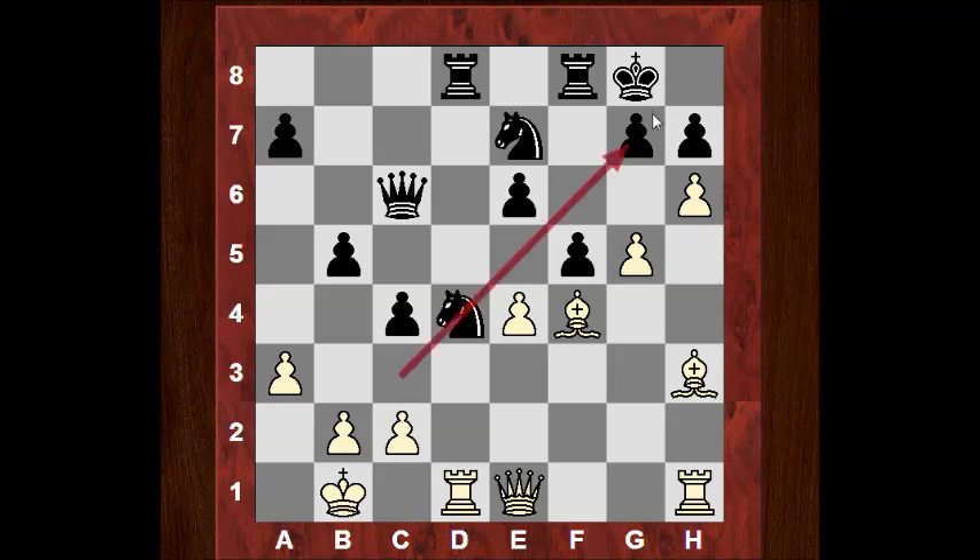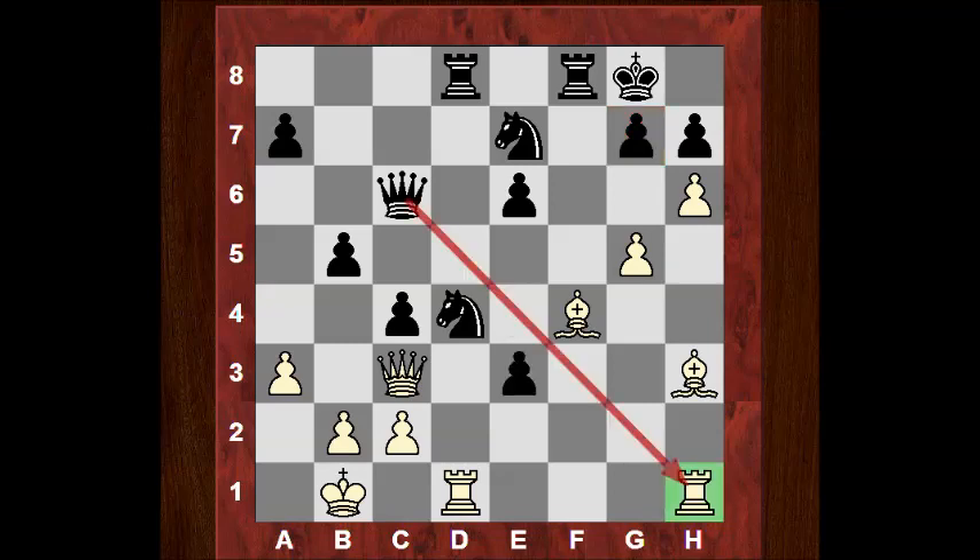He's sacrificed on d4 to really make this diagonal more sensitive. He's really set up the scenario for it with Qc3. Technically there might have been — if Nf5 apparently this might not have been totally winning. But that just shows his style. He's willing to take risks to have these complex positions where opponents can go wrong and it can lead to absolutely spectacular finishes.